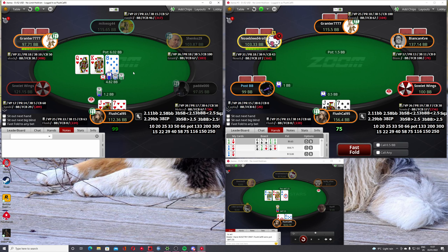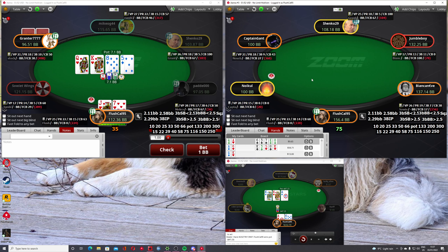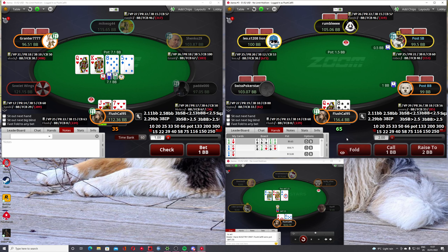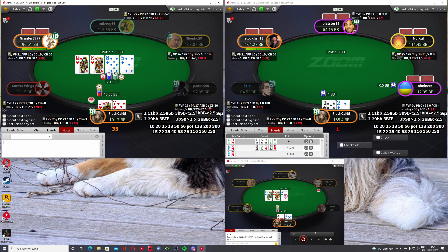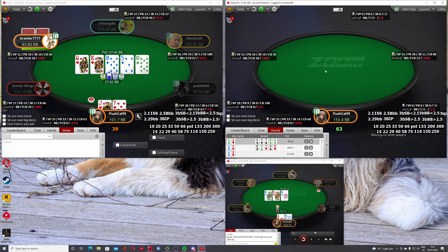Going to range-bet on the left. I think this is a mistake when we have our polar big blind three-bet range. I still don't think I should use a size bigger than a third, but I think I should go third pot or check. Maybe even half pot check - yeah, I think I should go half pot check.